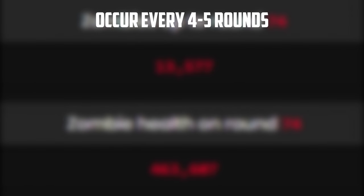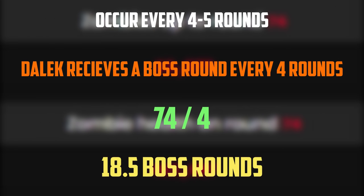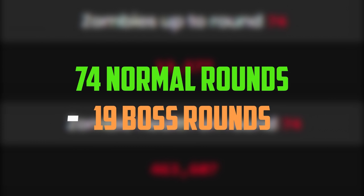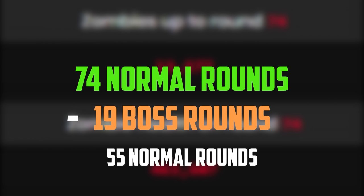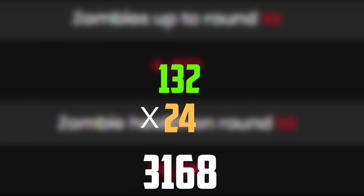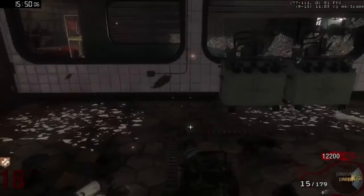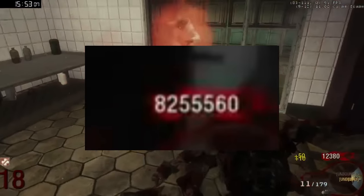If we give Dalek a boss round every 4 rounds — the best luck for fewest zombie kills — that's 18.5 non-normal rounds, rounded to 19. Subtract 74 minus 19, giving 55 normal rounds. This is still problematic because 6,073 zombies spawn in 55 total rounds. If we do 132 trap pulls times 24 zombies per horde, we only get 3,168 zombie kills — far below what's needed, even accounting for kills with his ray gun.